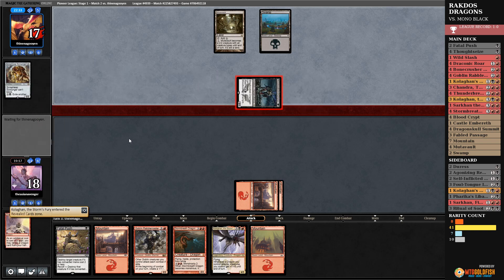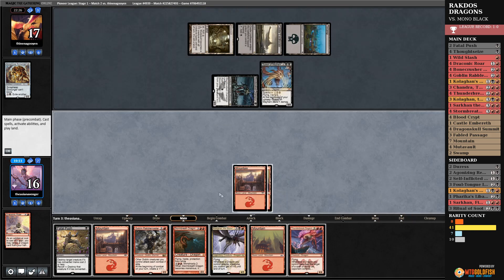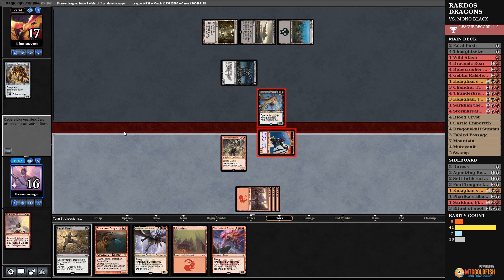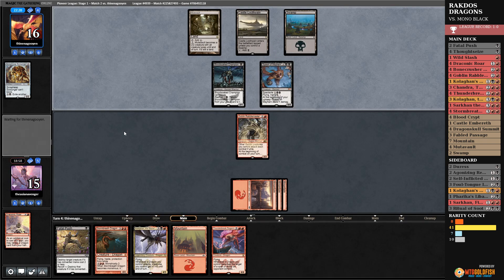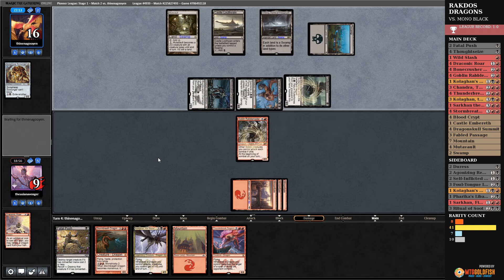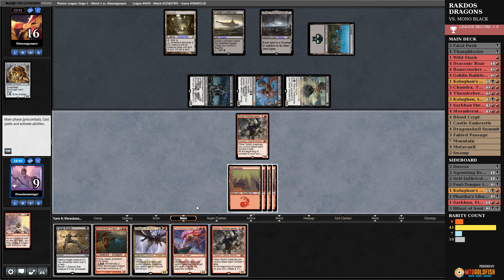I'll show them what we're working with here. Spawn of Mayhem — never mind, that's a way better card. Good news: if I draw another black source I can blow up their Spawn of Mayhem. Of course, that's heavily dependent on actually having that. Just take like 100 damage — it's fine, I love it. That gives me two goblins, I swing in — that's ten. Oh boy, I just realized there's an Urborg.